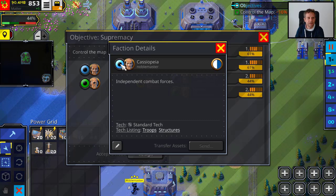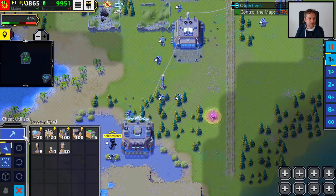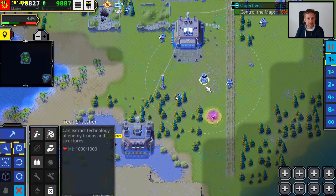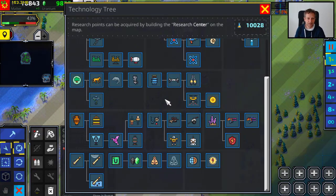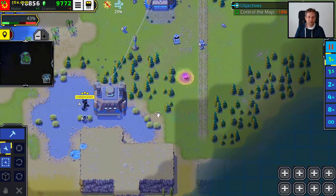I think when I click here it should give me a lot of research points — yeah, I have a lot. We've already unlocked all the research too. That's a cheat code. Anyhow, now I can build a tech snatcher. The tech snatcher, when you target an enemy structure or enemy troops, can steal the technology of the enemy unit — it has to destroy the enemy unit and then the stolen technology comes up. Obviously that doesn't work in multiplayer, it only works in single-player matches.